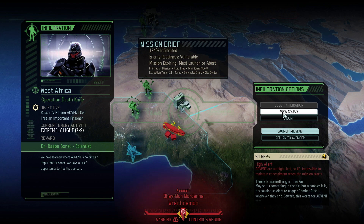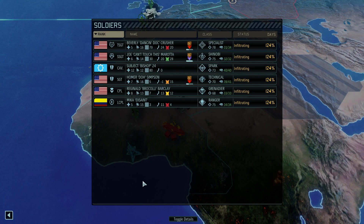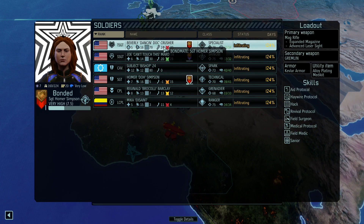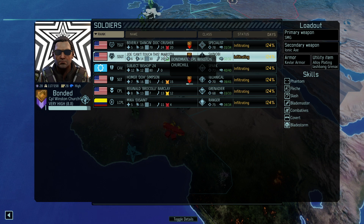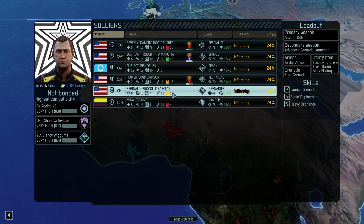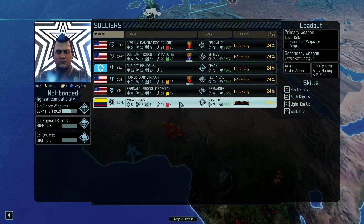We've got to rescue Dr. Ababa Bansu. Let's refresh ourselves on our squad: Beverly Dancing Doc Crusher with a bond to Homer Dot Simpson — both on the mag weapon team, nice weaponry. Joe 'Can't Touch This' Murata has his basic SMG but with the ionic axe upgrade, so he'll be our hidden shinobi. Subject 24 is along as the spark. Reginald Broccoli Barkley has a piddly assault rifle but counters with an advanced grenade launcher. Mika X Saints is a lower-level ranger with walk-and-fire and a laser rifle with AP ammo.